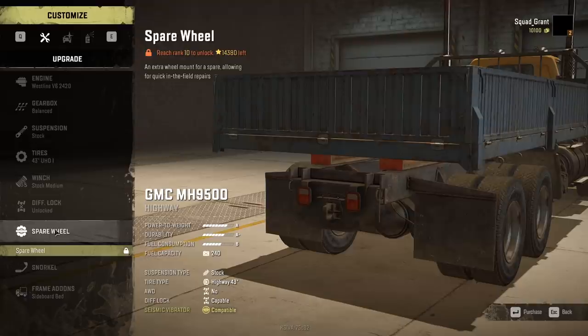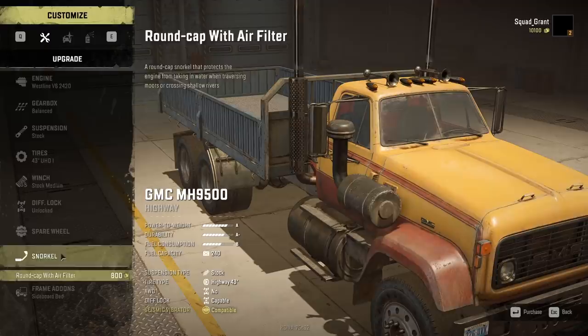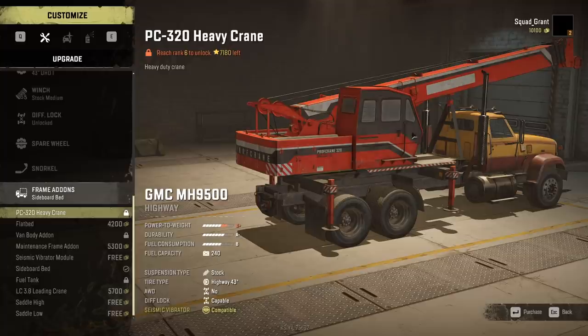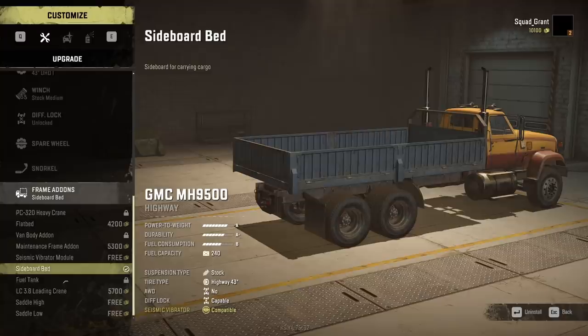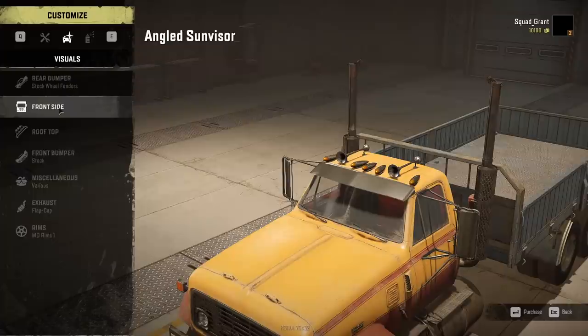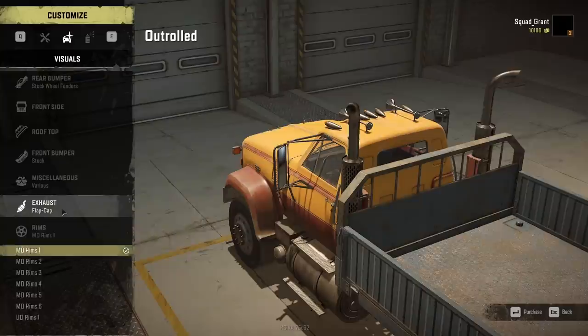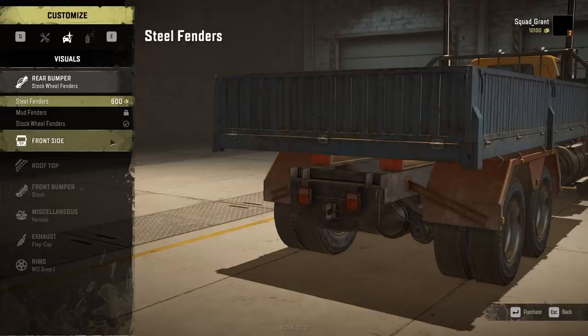Diff lock — I didn't have that on most of my trucks. You can get a spare wheel, which makes me think you can change out a flat tire. There's a snorkel option too. Then frame options: heavy crane for missions, flatbed, van body add-on, maintenance frame, seismic vibrator module, sideboard bed, fuel tank, loading crane, saddle high and low. And then visuals — your bumper, front sides. There are so many customizations. I'm really excited about the mods that will come.